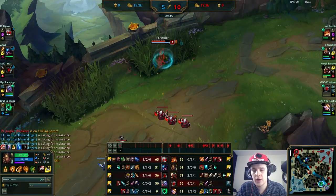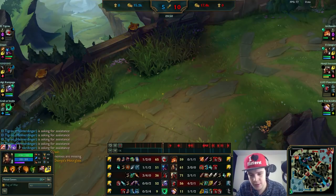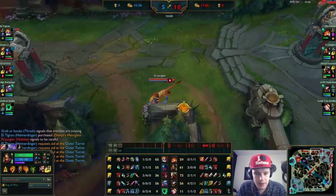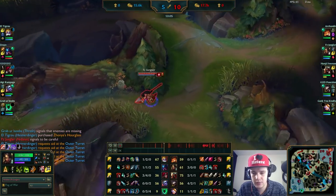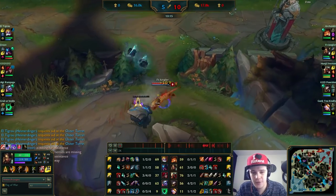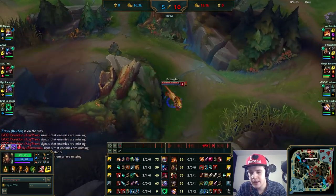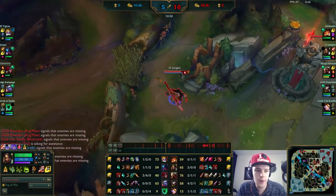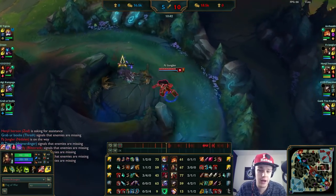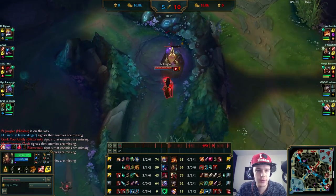The only problem with that situation is that Rek'Sai knew I didn't have my red buff — she knows my red buff is up — and then she takes my red buff from me. She pretty much used my own tactics against me for ganking top lane like that. Probably the best thing I could have done is just gone to my own red buff. Looking back at it, I could have also 1v1'd that Rek'Sai pretty easily at the raptor camp because all she has right now is a Tiamat, while I have a completed jungle item.